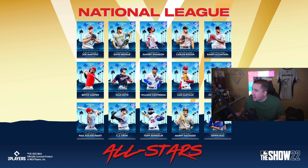First up is the National League. In the first division we have JoJo Manteply, David Bedner, Dansby Swanson, Carlos Rodon, and Sandy Alcantara. Sandy Alcantara has got to be a must-pick, especially with an outlier on a sinker. After that, maybe we take the bullpen arm in David Bedner, or we take Dansby Swanson. Dansby Swanson and Sandy Alcantara are my choices from this division.